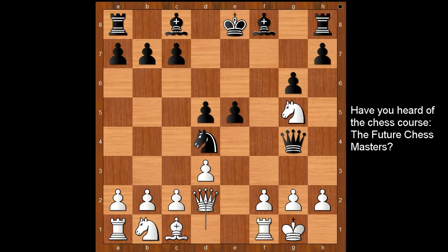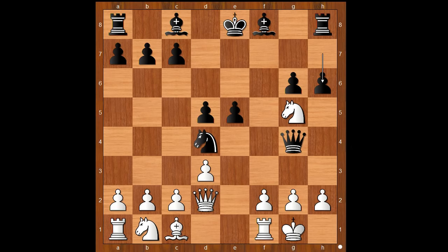Queen to d2, avoiding the trade, kicking the knight back. But now instead of moving the knight, f3 — attacking the queen. Black to move. What would you do? What is the best way for the black queen? Please pause and find the best move for black. Did you pause? What did you find? If I had the black pieces, I would perhaps capture the knight, or consider moving the queen to h5. But the player with the black pieces played bishop to c5.